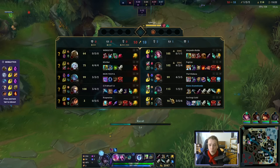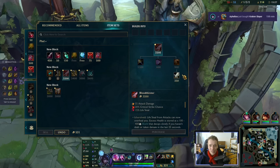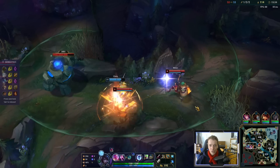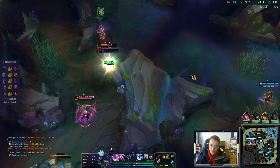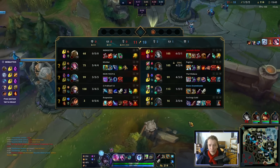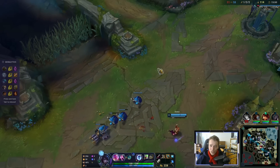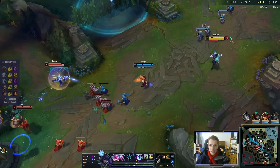We have okay-ish CS all things considered, and now we get our huge power spike. Fiora trying to 1v9 — I hope she doesn't feed away her shutdown, which is exactly what she does. We must not get too comfortable. In the late game we potentially still need to carry — random allies can throw.